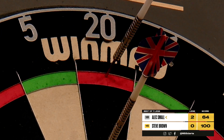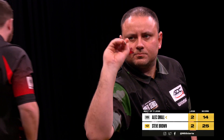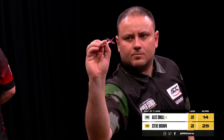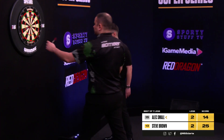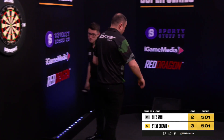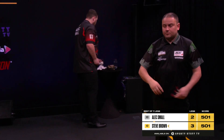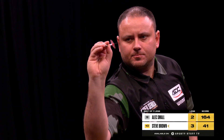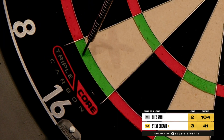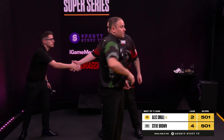Game shot on the third leg — good shot there from Steve Brown. Calm opportunity is gone. This is for a break of throw. Game shot on the fifth leg — Steve Brown pushes himself within a leg of the match. Alex Small went 2-0 up in this one — it seemed. Brown getting better and better. And his winning run continues — Steve Brown defeated the league leader, John Worsley, in his 70 there.